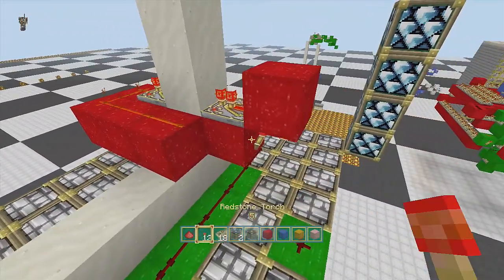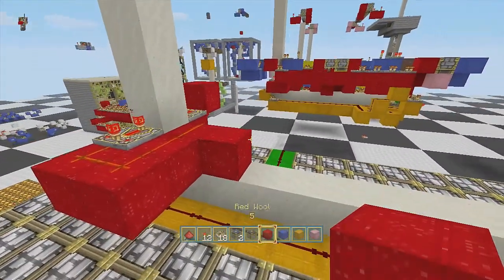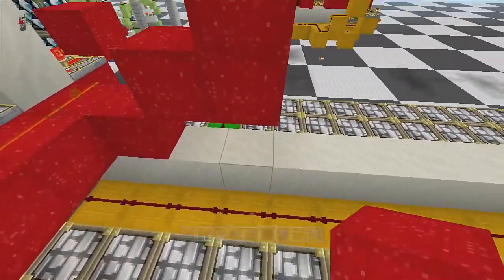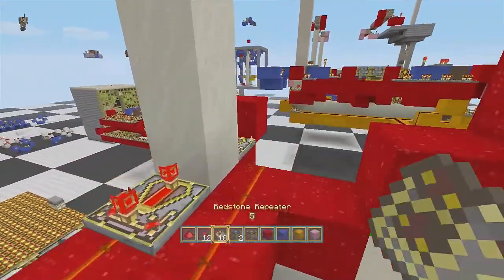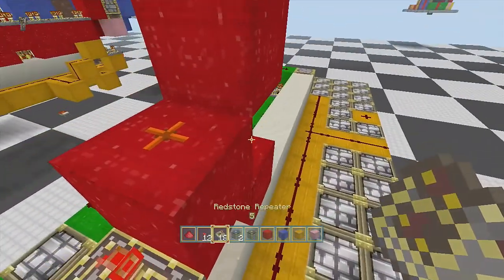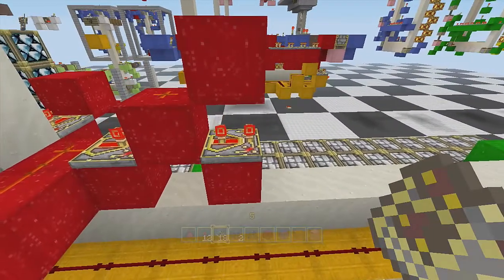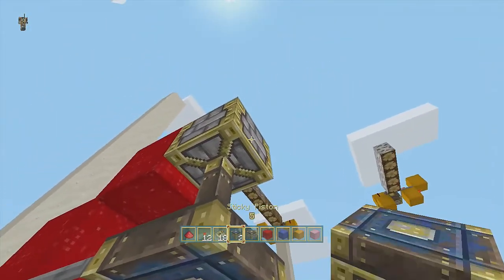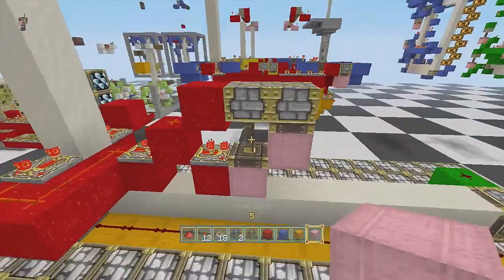Put a torch right behind it, put a block here, go up one, up another one, leave that there. You've got this little staircase thing going on — put a repeater here, a piece of dust, a repeater here on one tick delay — then take a piston and put the other one next to it, and put your blocks here.